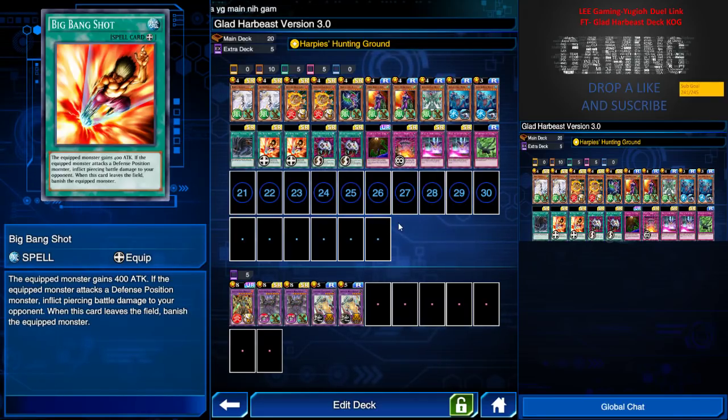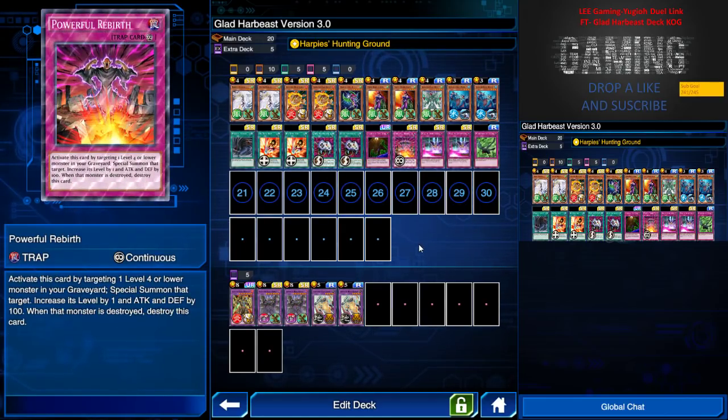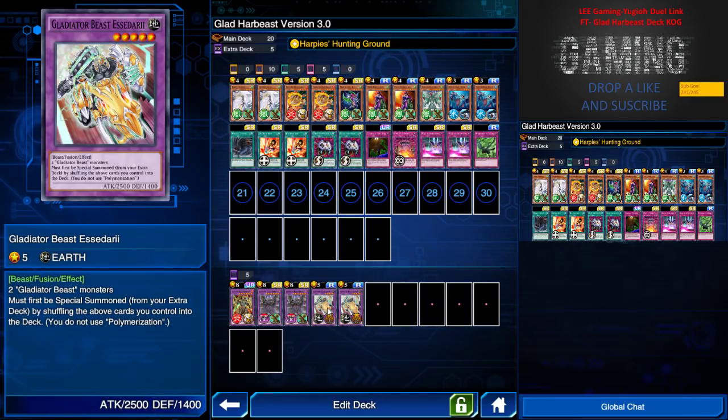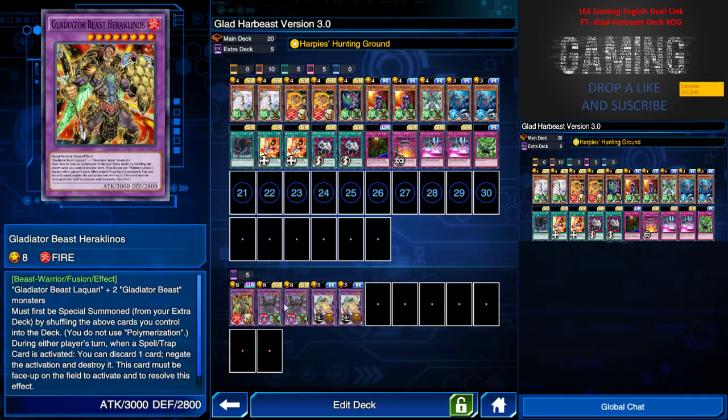Big Bang Shot is especially effective against high-attack monsters like Cyber Angel, Red Dragon Ninja, and other high-attack monsters. Two Enemy Controller just for defense, one Floodgate Trap Hole for defending, Powerful Rebirth to special summon any monster back to the field — and with Parallel Twister there's a combo there. Two Wall of Disruption to protect monsters, and Windstorm to turn everything face-down for counter attacks. In the extra deck, two Galeator Beast Asteri and Narukos, and one more just for fun.